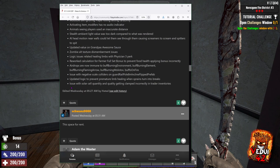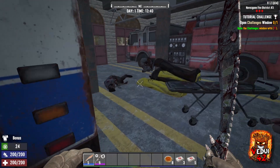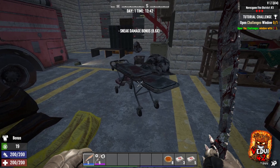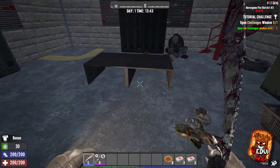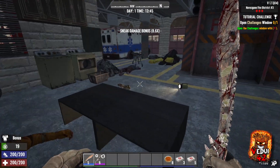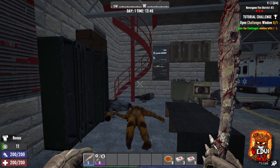Another welcome change is the fix of the solar cell quantity and quality getting clamped incorrectly in trader inventories. Some people who were relying on solar cells were finding it really hard — they just could not find them at the traders at enough quantity, and the quality was not good. Hopefully this fixes that. Wait for the update to go stable and that will help your solar cell hunt.